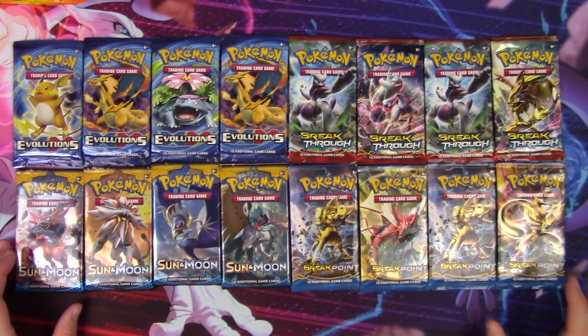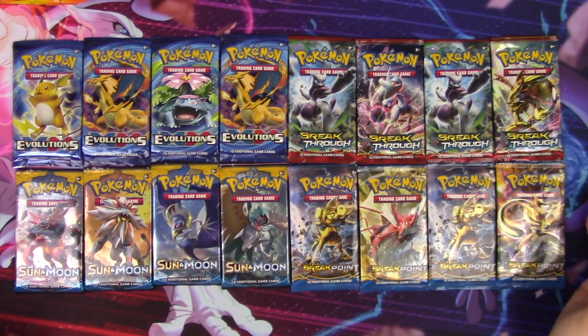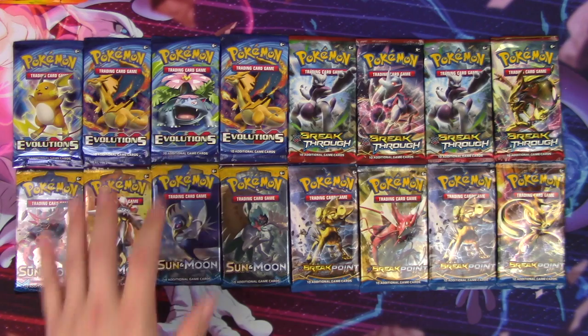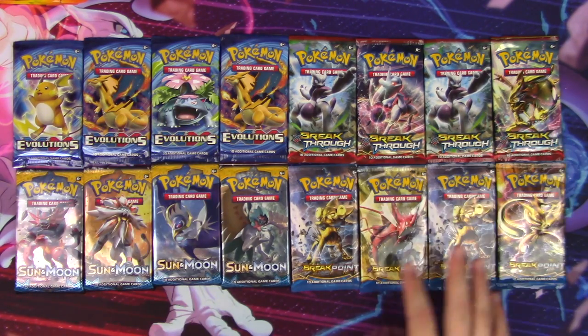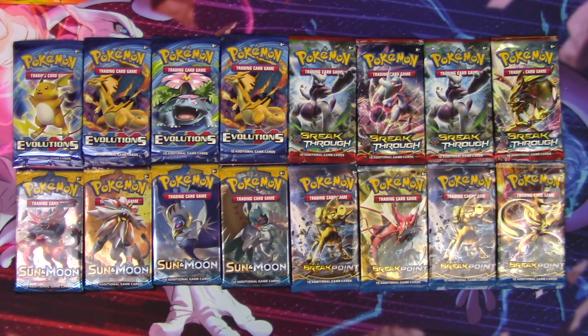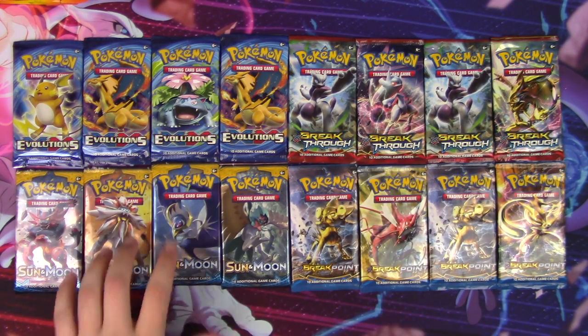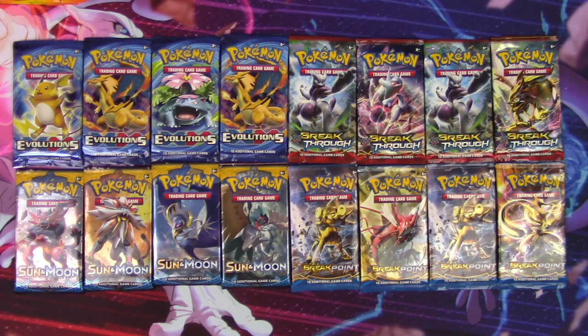The other battle, I had a lot of fun with it. It seemed like a lot of other people with all the comments on that video really were into it too, so I decided I'd do another one. I still had loose Evolutions, Breakthrough, Breakpoint, and I cracked open an Elite Trainer Box and pulled some Sun and Moon out — blisters, blisters, blisters, Elite Trainer Box. That's where the packs came from.